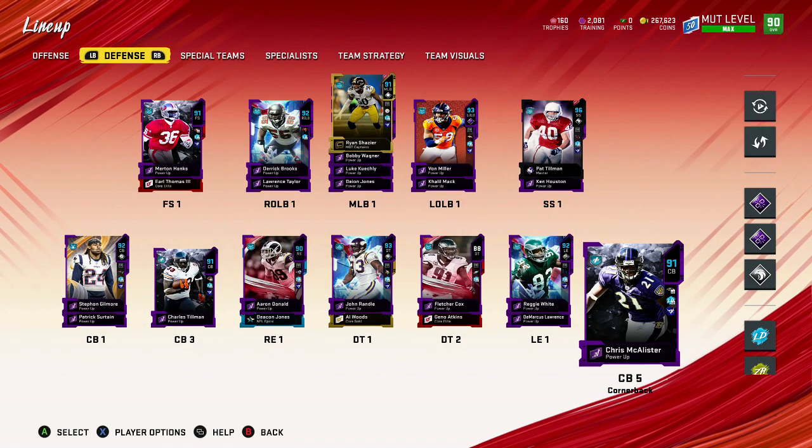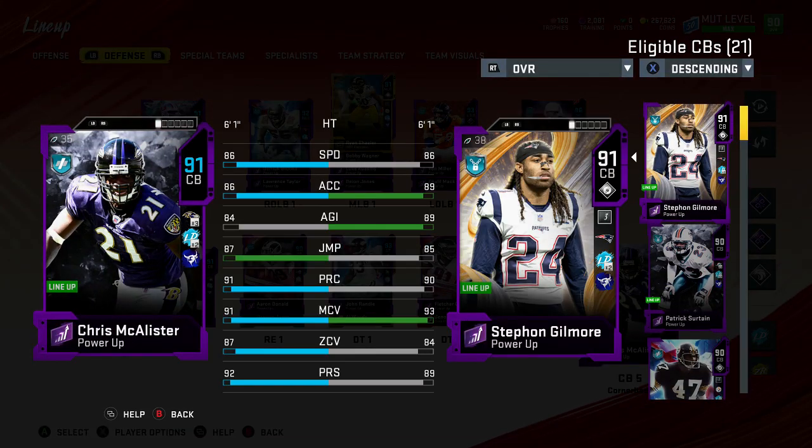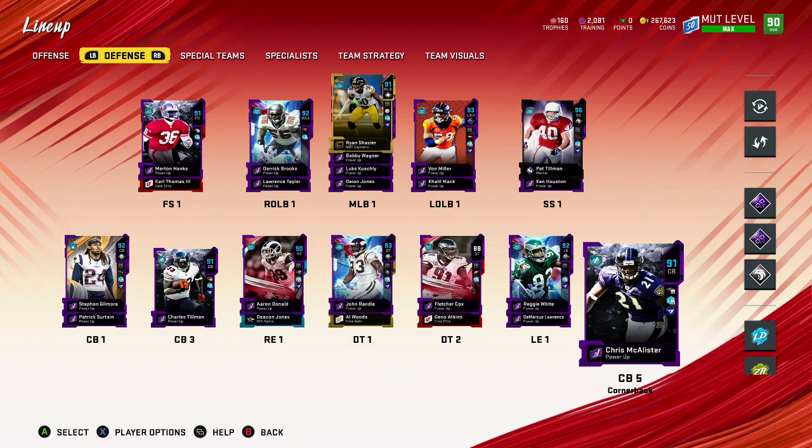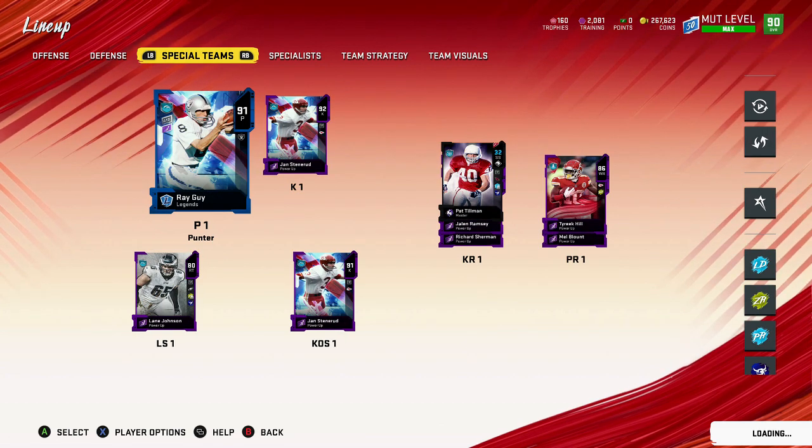Chris McAllister we picked up as well: six foot one, 91 man, 87 zone, 92 press, 91 play recognition, 87 jumping, 86 acceleration, 86 speed. I picked up four cornerbacks. Out of the four, Tillman is going to be a great zone guy, McAllister and Surtain are going to be great in man coverage, and Renfro can do it all. People ask what I'm going to do with the cornerbacks they're replacing — I decided to keep them. I'm still keeping Jalen Ramsey, Sherman, and Blount for now.